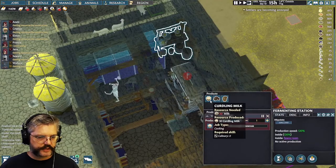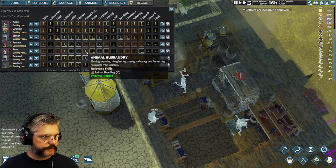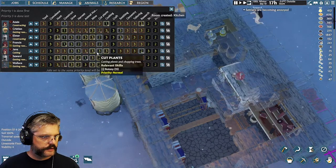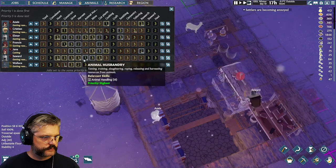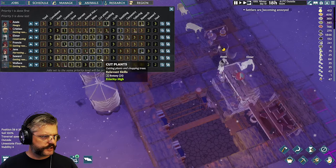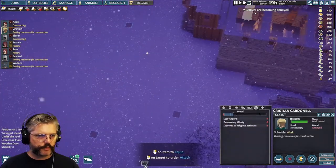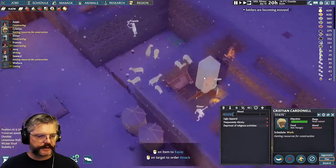We've got a fermenter now so we can start curdling milk. I'm going to pull someone off everything else and put them on animal husbandry — I like to put two on animal husbandry. We've got shrines now, so that should make people less annoyed theoretically. I can't believe they're getting annoyed — they have diverse food, they're not starving — but it's just the winter dampening their morale.